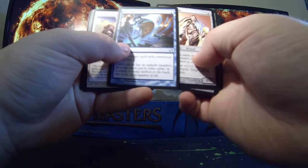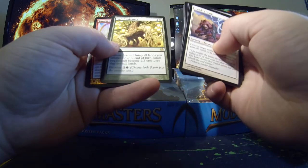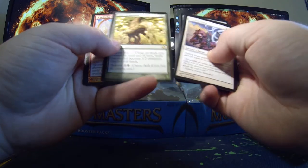Petstorical smells there, Trashy Scratch, Rude Awakening, and a foil Lava Spike.